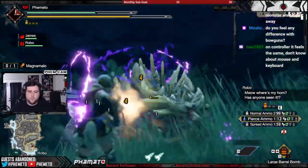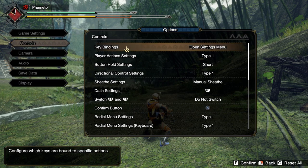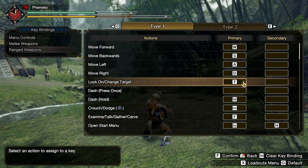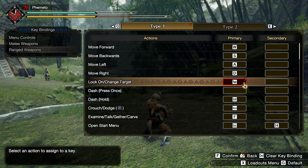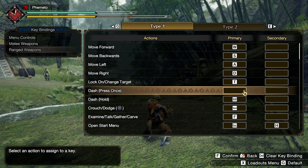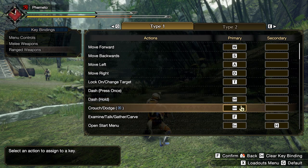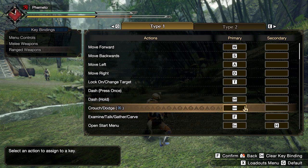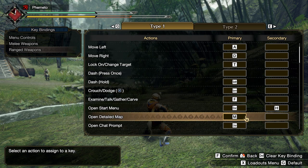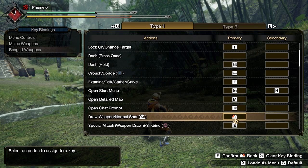What you really need to change is in the Keybinds section at the top — this is for keyboard and mouse controls, though again it doesn't specify that. Menu controls are mostly fine, I left those as is. In the range weapon controls: standard WASD movement, but I moved target lock to T to get it out of the way since you can't bind it to Tab for some reason. Gunners don't really need target lock much anyway. Dash is Shift and roll is Space.